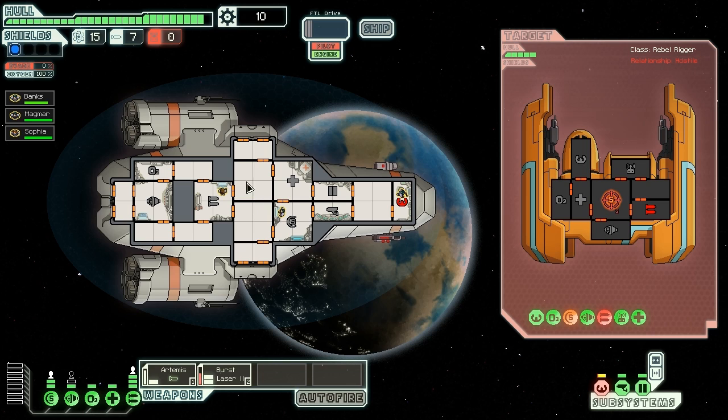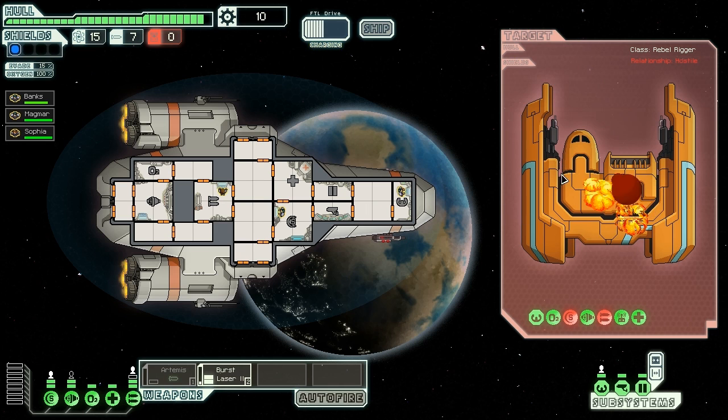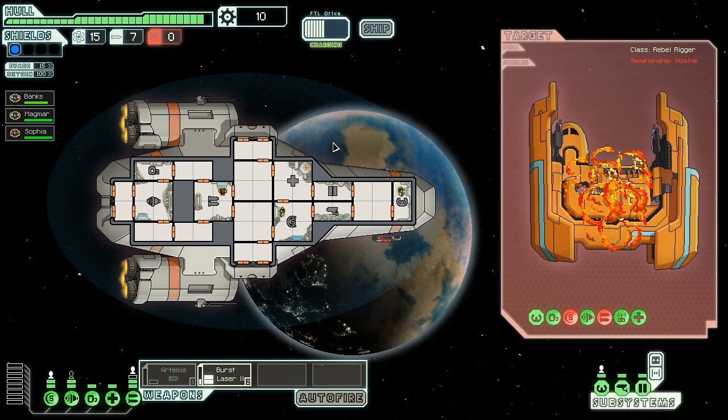Let's target down the shields and that'll be good. Banks is repairing the engine room — turn off that and upgrade dodge. Shields are definitely down so let's target the guns so we don't receive any more fire, because you start with one shield on this ship and that would be painful. I'm hoping to get up to three shields by the end of this.